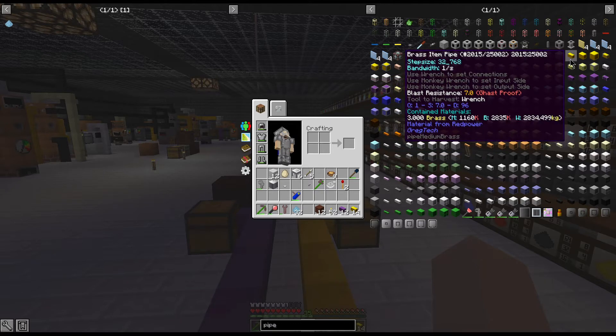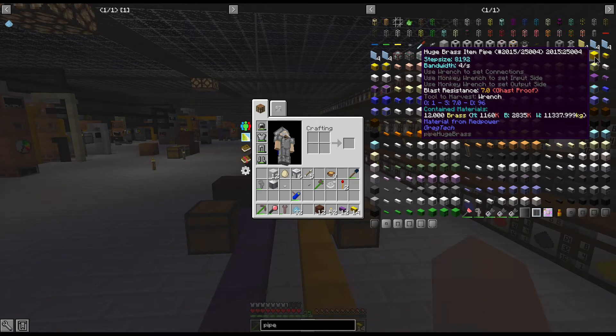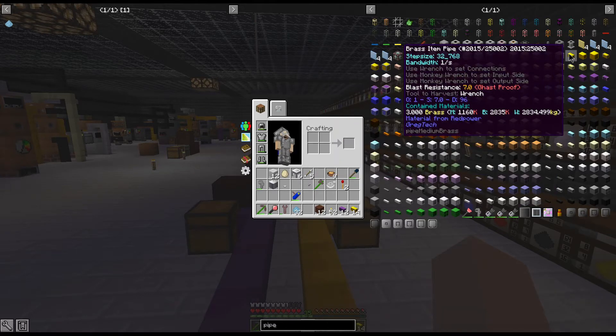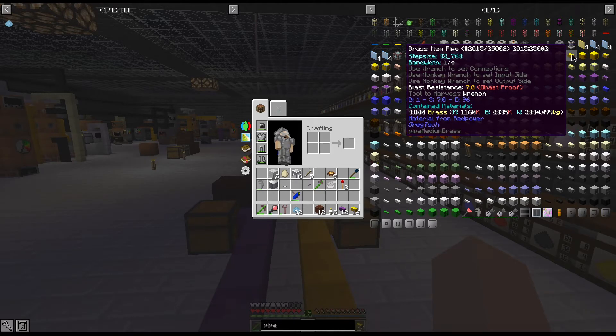Along with those tiers, you also have normal, large, and huge. They work off of step size and bandwidth. For every time you change a pipe size or you change a tier, the step size is going to go down by half, and the bandwidth is going to double.